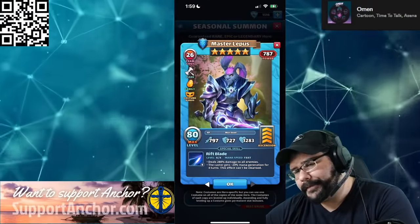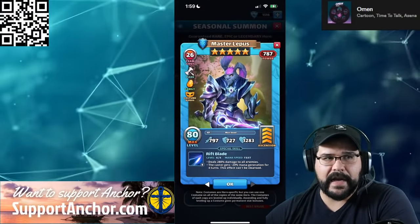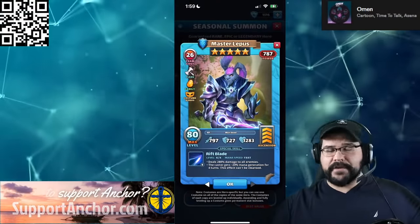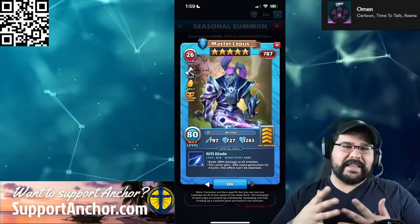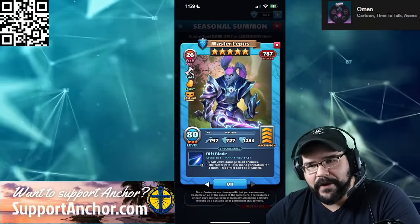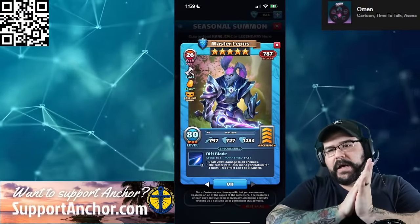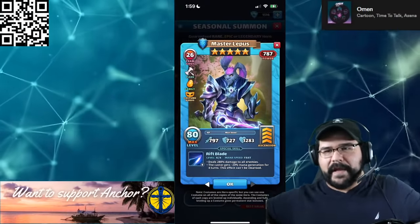We're going to look back at this video a few months down the road when everybody's super upset that their Master Lepus got nerfed again. All it's going to do is completely take away the trust people have towards Small Giant and the characters they're releasing. This might be the single biggest mistake because we can't keep having you release super overpowered characters and then nerf them. If you don't understand how good this guy is, you will face him on defense and realize your whole team is going to die very quickly. If you like the content, make sure you subscribe and turn on notifications — let me know in the chat, did I get this right? Am I overreacting? This character is insane.